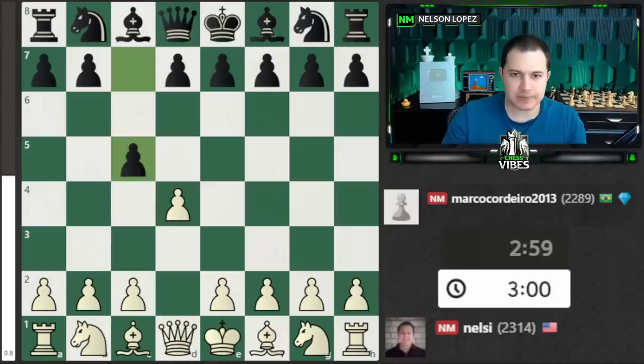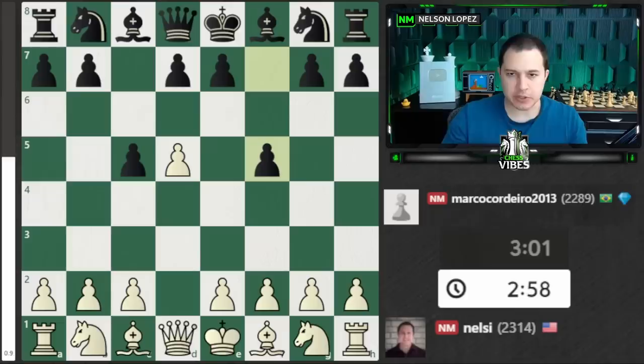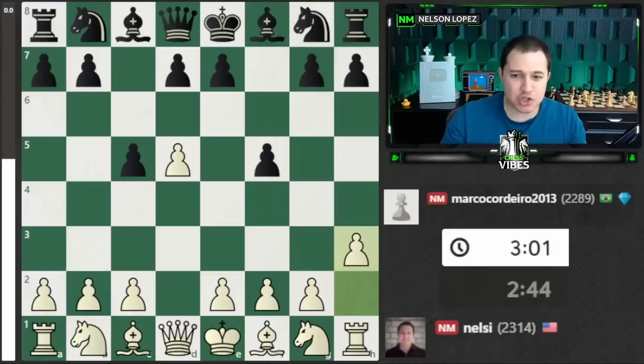I played d4, c5 — not super familiar with the Benoni honestly as far as the theory, so I just pushed. Then f5, another move that really caught me off guard. I was trying to think of what to do, and the move I played is going to look really weird. It's h3. I know — you're thinking I'm not developing my pieces, I'm playing a random pawn move. Let me explain by showing you a different opening in a new tab.